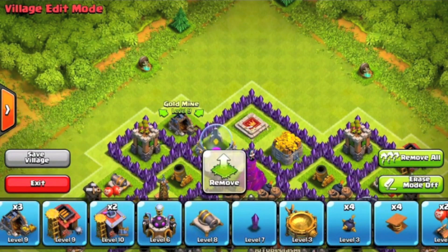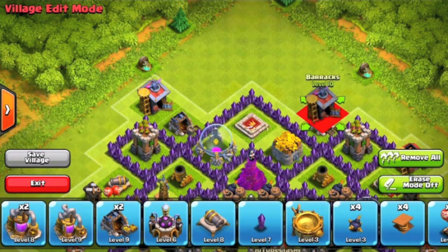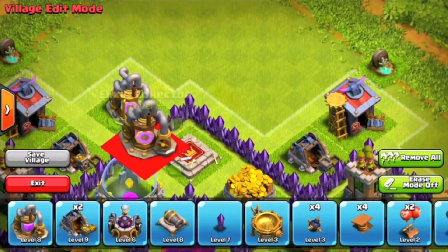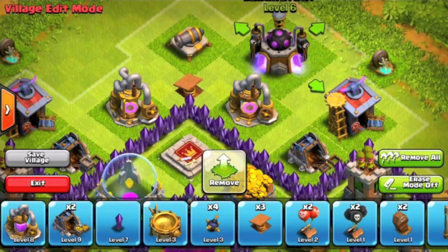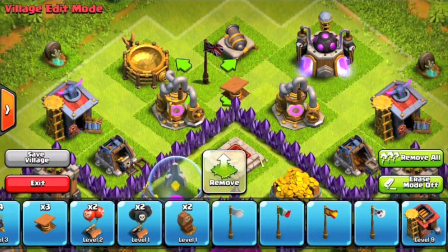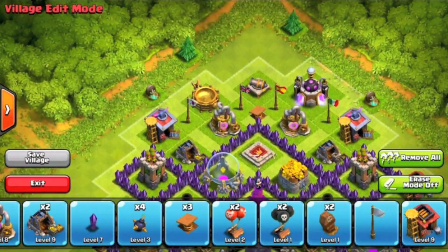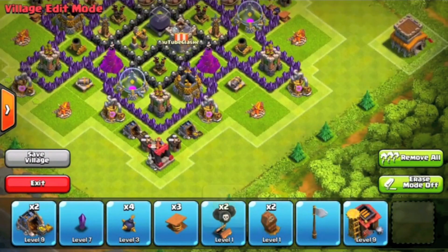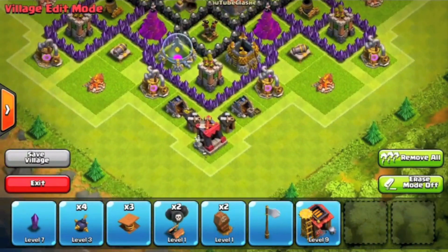The wizard towers are spread throughout the village, so they provide a lot of splash damage across the base. This is after the Halloween update, so there is a fourth mortar in here. The four mortars are going to cover a lot of the base with splash damage, killing archers trying to get to your resources. The spring traps will also throw off enemy wall breakers, making them use more wall breakers than anticipated.